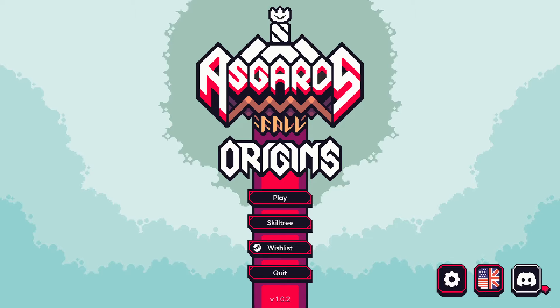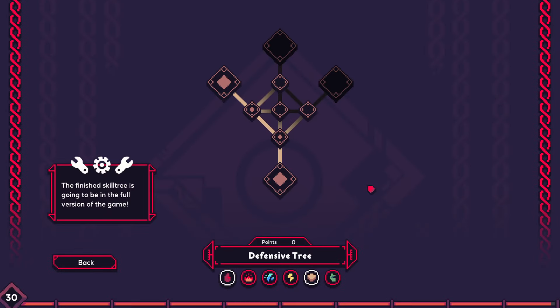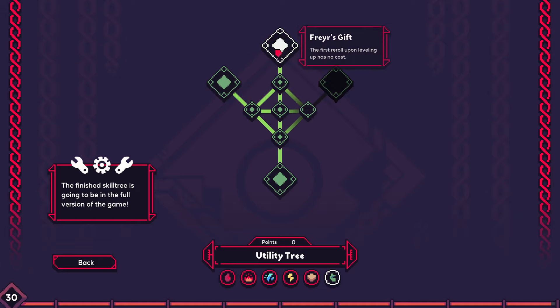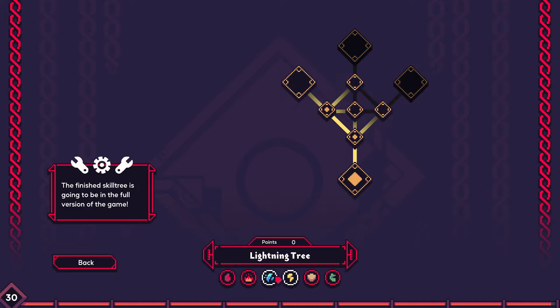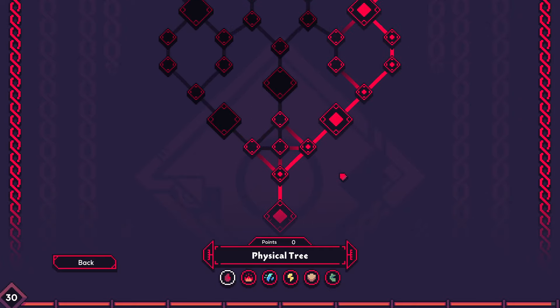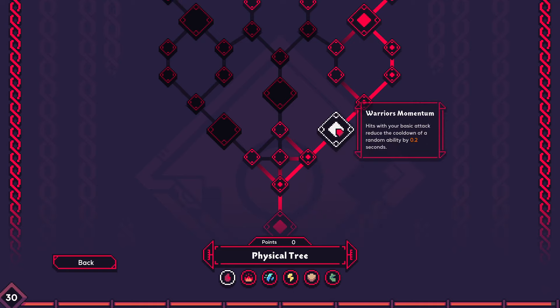What's up boys! Today I'm going to check out the Asgard's Fall Origins changes, especially the weapon evolutions and stuff. For my skill tree I've got some defense stuff, a decent amount of utility stuff, pretty much all the elemental stuff is basically empty, and then I have quite a bit of physical — so I'm going to be trying out a full physical build here.